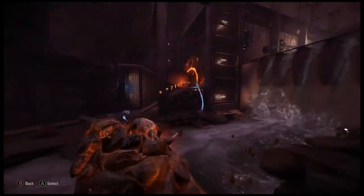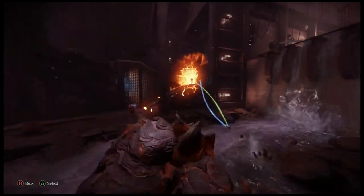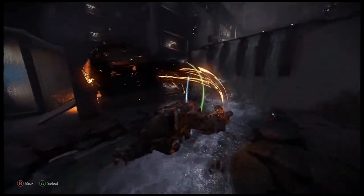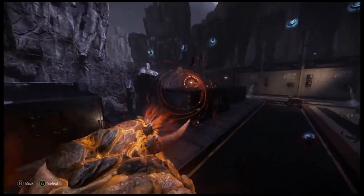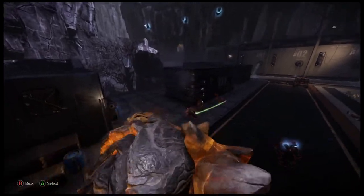Your lava bomb can seal off paths you don't want the hunters to use. Fissure will climb over terrain and obstacles, damaging hunters who might be out of reach.